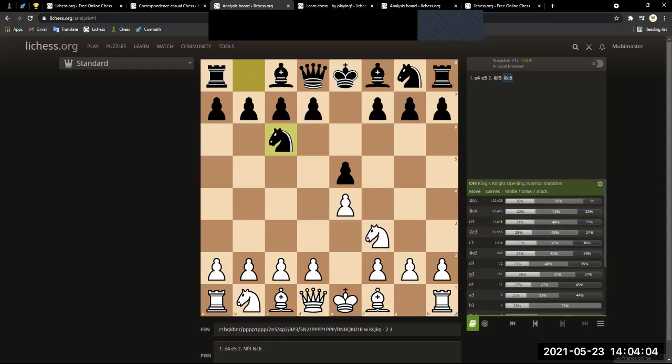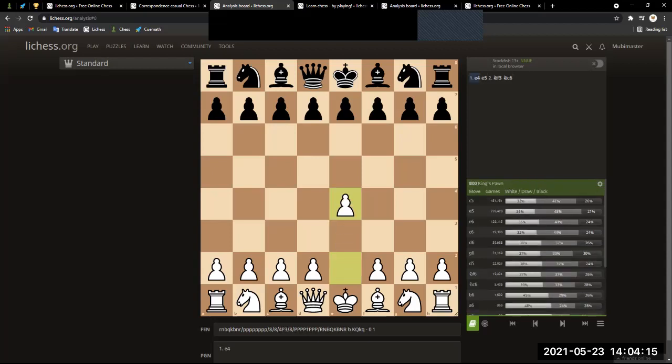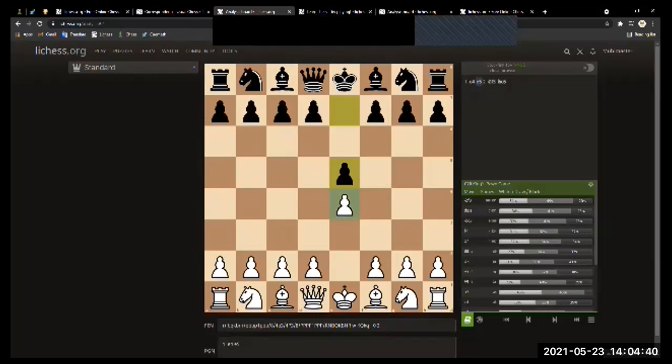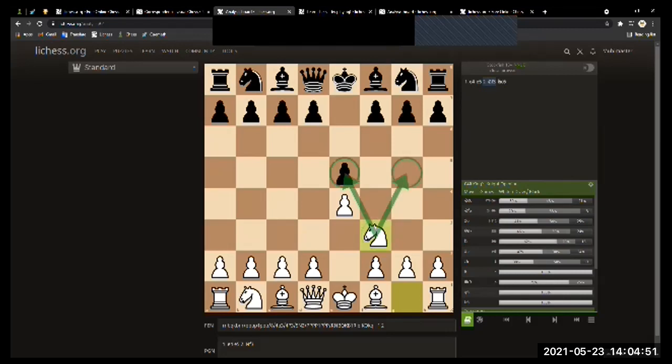So I'm going to play a game with myself to explain this. From the starting position, you play E4 which controls the center, and your opponent plays E5 which also controls the center. This is in the fourth rank and this is in the fifth rank. A knight here controls this, this, this square — so many squares for one knight.